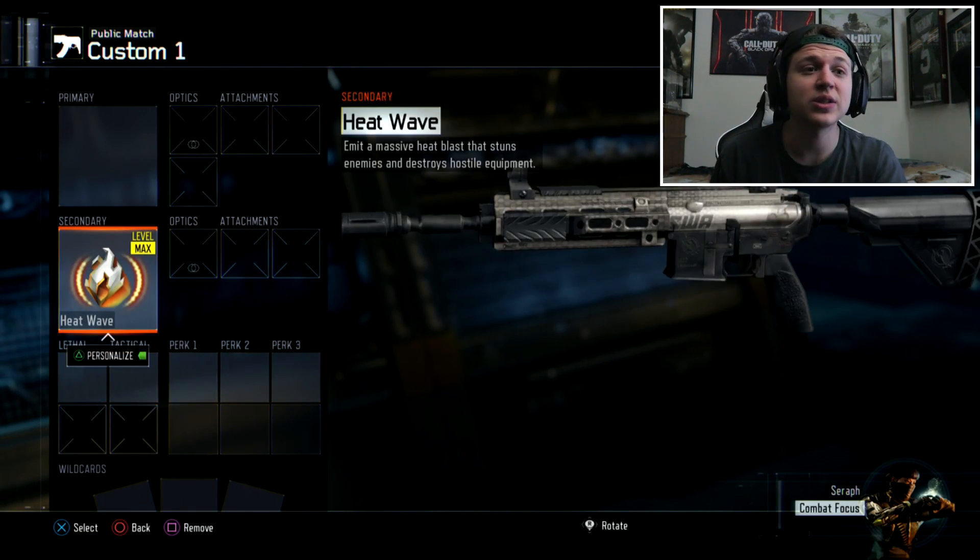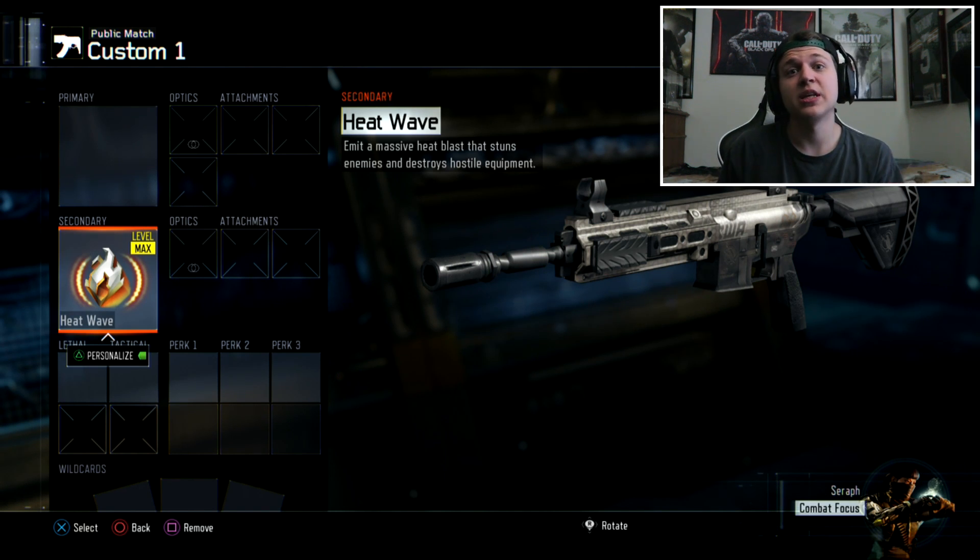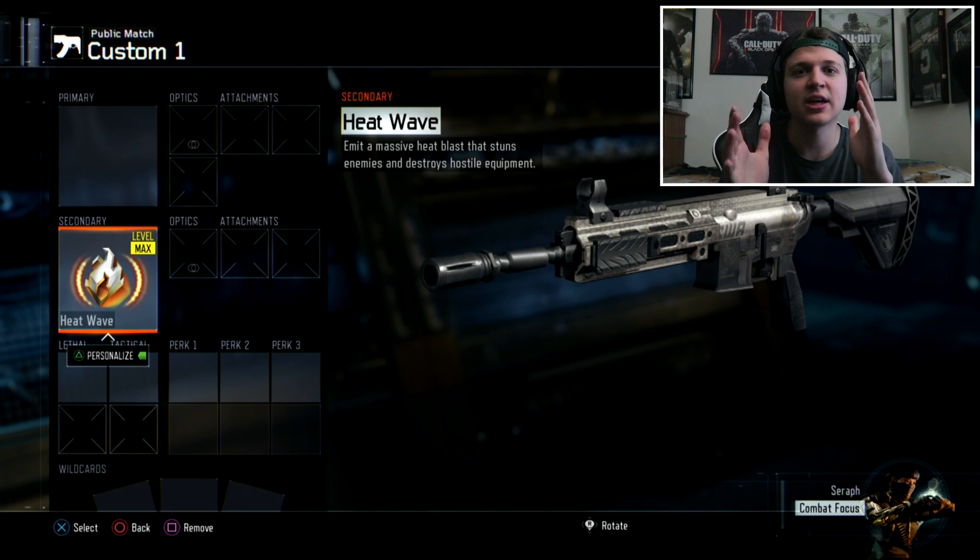Just exit everything else out and you'll see the M27 has been unlocked on your account. That's the first player's side. Now I want to show you what it looks like from the other perspective so you can see what it looks like from each side.